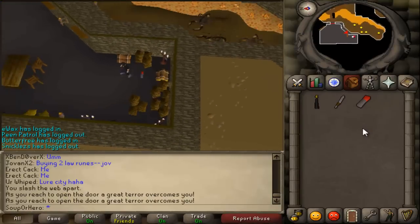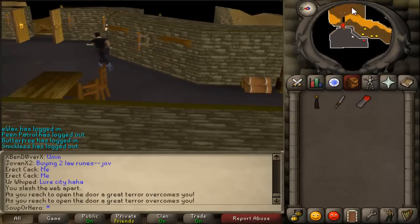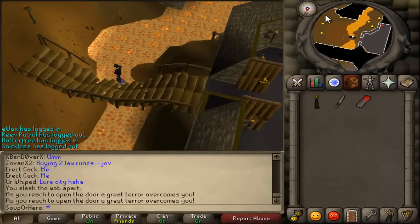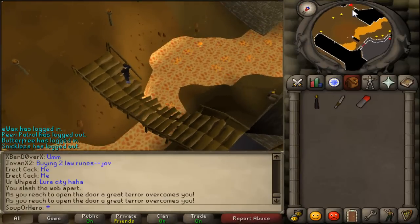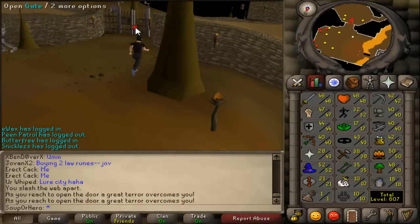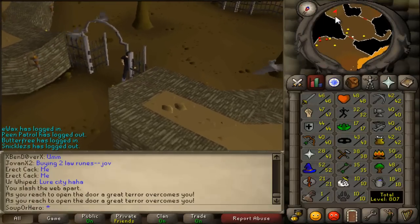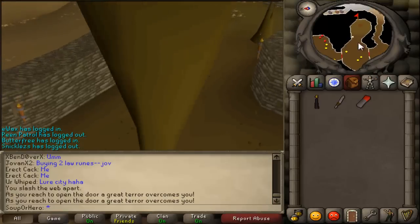Alright guys, for this part you're gonna need more food. What you can do is run back out to Ardougne Bank, or the closest bank — which might actually be Seers Bank — and get a full inventory of food and super energy potions if you want. Higher levels might not need as much food, but lower levels will need a lot because there are spiders in there that may hit hard. I'll keep recording once I get an inventory of food and I'll meet you guys outside of the temple.